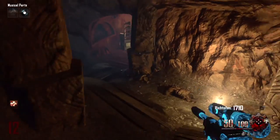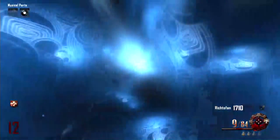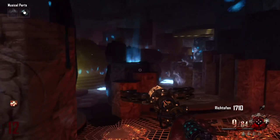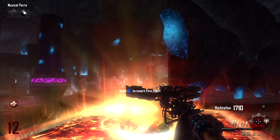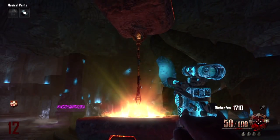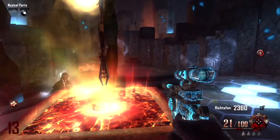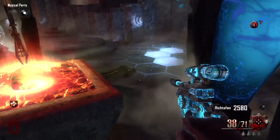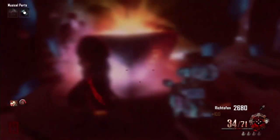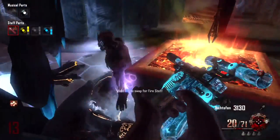Head back to the fire tunnel and teleport back down to the crazy place for this last and final step. Once you're down here, take your fire staff and insert it right into this location. Then kill some zombies in front of your fire staff — this will collect the zombie souls. Once you've killed enough zombies in front of your fire staff, you'll hear Samantha say 'the power of the fire is now yours.' When you hear her say that, you've completed this last step and can pick up the fire staff.